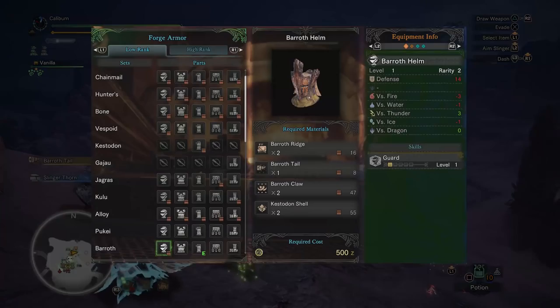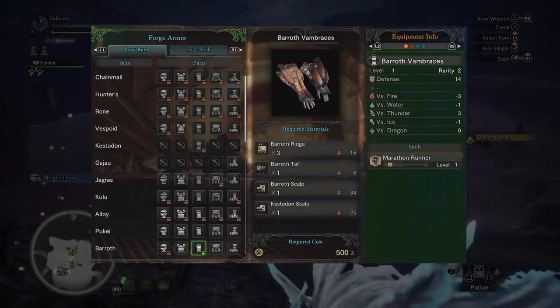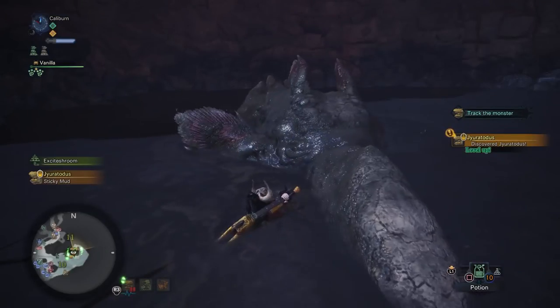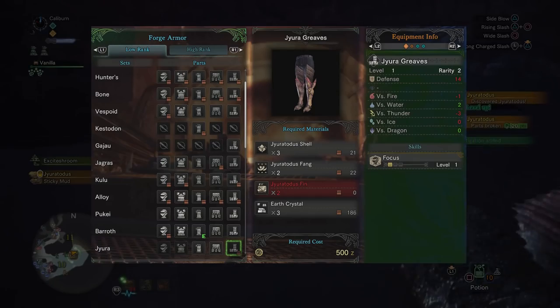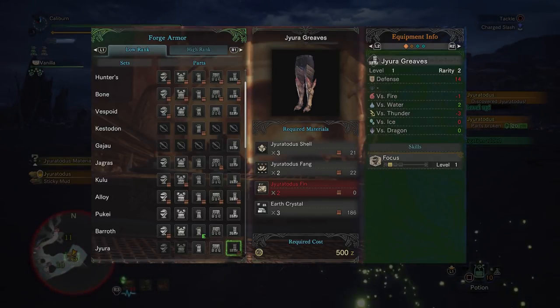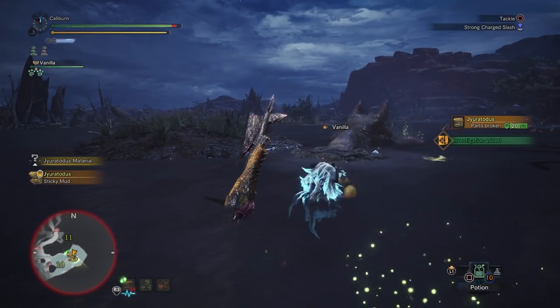Otherwise, the base armor set will have to tide you over to take on Pukei-Pukei and Barroth. Since there isn't a lot of greatsword specific gear at this point, there will be several options available to you. You can build Barroth's head for guard, or the gloves for Marathon Runner. Neither of these are overly good for greatsword, but you may want to consider them. After hunting Jyuratodus, there's an upgrade you should definitely take. Jyuratodus's Greaves grant focus, which decreases the amount of time required to charge your greatsword attacks. This will be a good pickup that will last you the majority of low rank, if not the entirety of it.